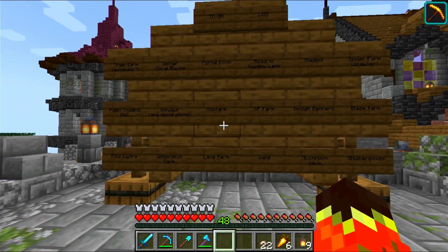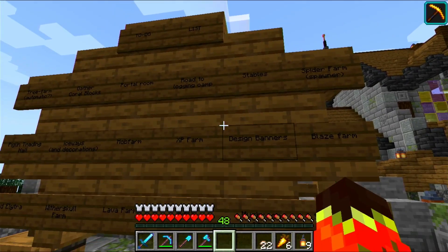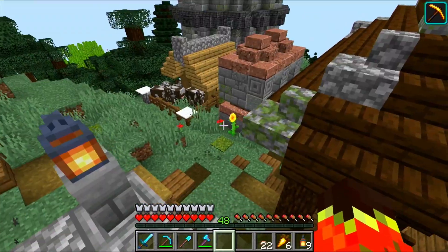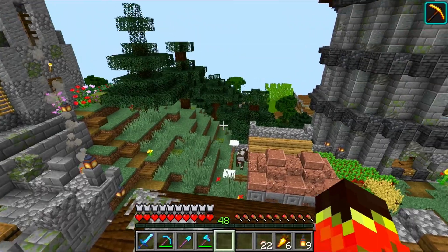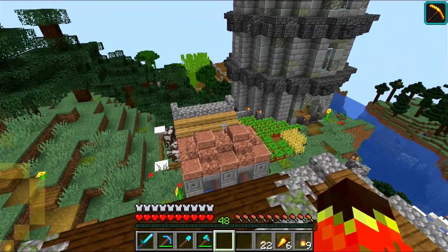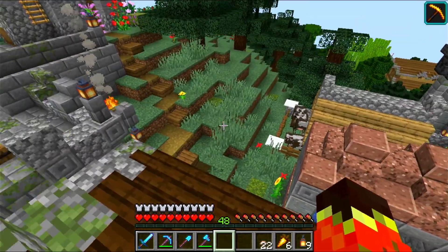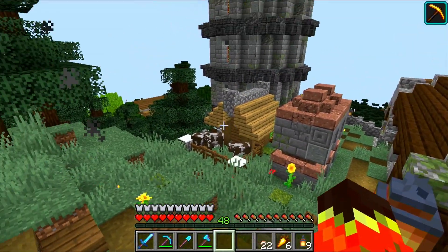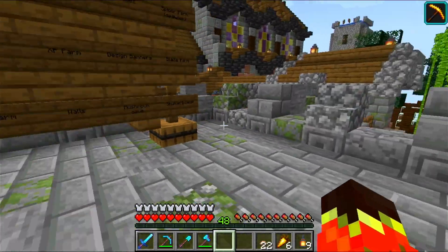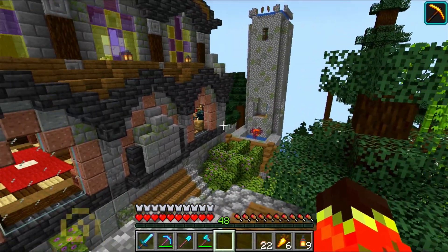In today's episode we are going to do three things. First of all, we are going to design the banners. After that, we will have to move two villagers into the logging camp, because I've prepared another house. And most of all, I want to move down there the cows that we currently have here in front of the Enchantment Tower. I've prepared a larger pen — that way we can also breed the cows and get some additional leather. And then last but not least, if we manage to make time, we can also go and explore the ocean monument.